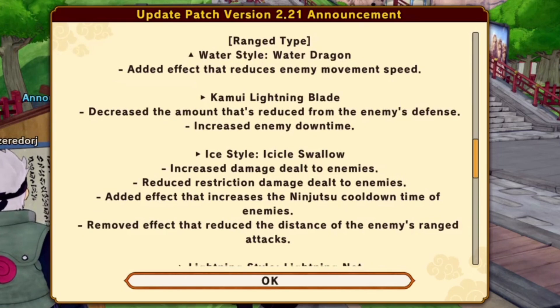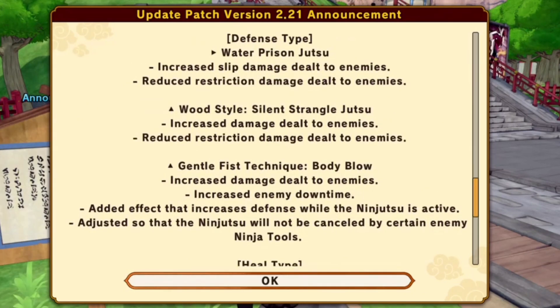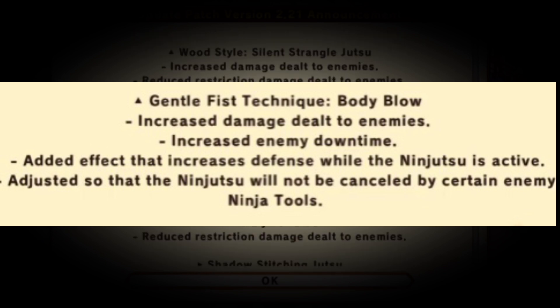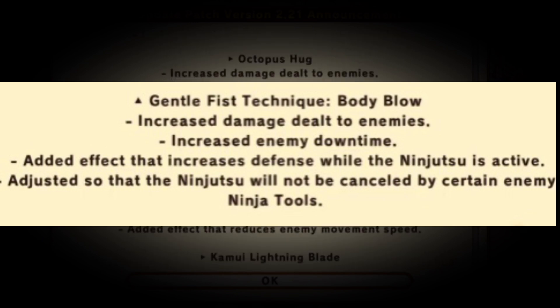Moving on — Water Dragon: added effect that reduces enemy movement speed. Kamui Lightning Blade: decreased the amount that reduced from the enemy's defense, increased enemy downtime. Less defense debuff, but easier to combo after. Gentle Fist Technique Body Blow: increased damage dealt to enemies, increased enemy downtime, added effect that increased defense while the ninjutsu is active. Adjusted so that the ninjutsu will not be canceled by certain enemy ninja tools.